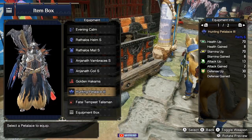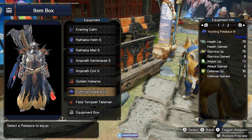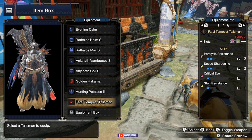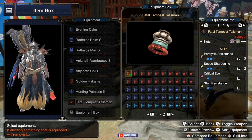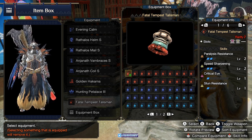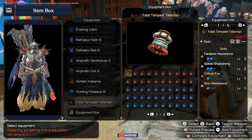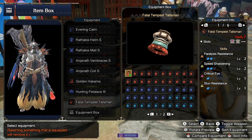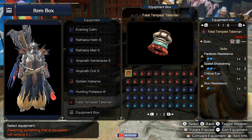I forgot to mention I'm using the Hunter Palico — the most balanced one. For the Talisman, I aim for either Critical Eye, Attack Boost, Speed Sharpening, or Weakness Exploit. Whichever RNG gives you, compensate for what it doesn't. You definitely want Speed Sharpening especially if you have the Nargacuga weapon, and you want to go for Attack to compensate if you're using the alternative armor pieces. Critical Eye is nice, but Weakness Exploit is where I want to go.